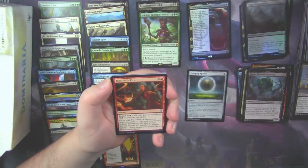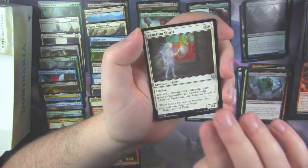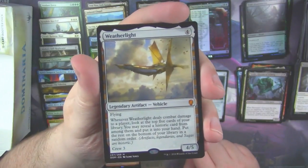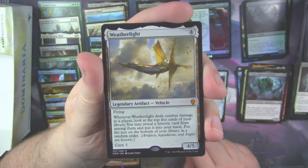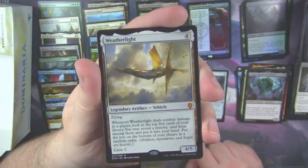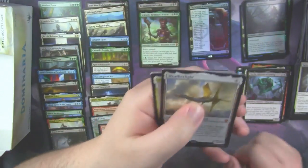This set is actually quite large, as you should be aware — 269 cards in it. So your chances of getting duplicated rares is not very high. We ended up with a Weatherlight here — another Mythic! So that's our third Mythic. We're still about one shy of the normal mythics I've seen out of these boxes, which is about four per box normally.